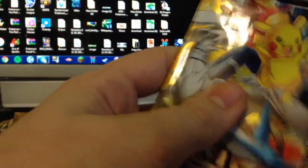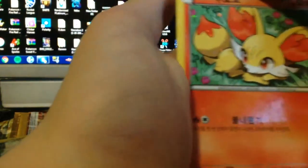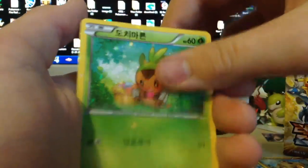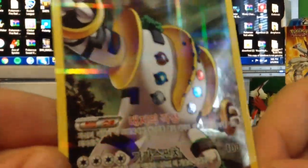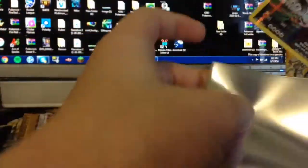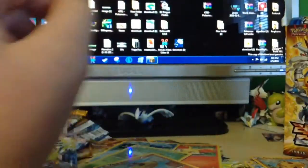We have a Dedenne pack. By the way, this isn't commentary - these are real reactions. We have a Fennekin, a Frogadier, a Chespin, a Hippopotas. No no no no no no - Regigigas! Dude, he looks like a streetlight. I'm going to count up the cards at the end to see if we got all 27 - but that is epic. Oh, that makes this the best.